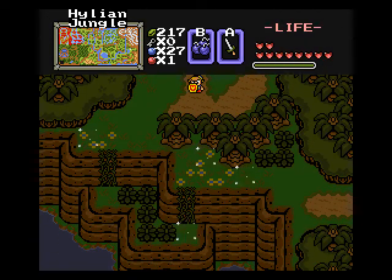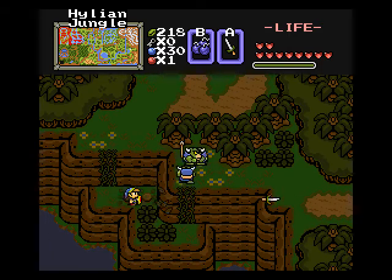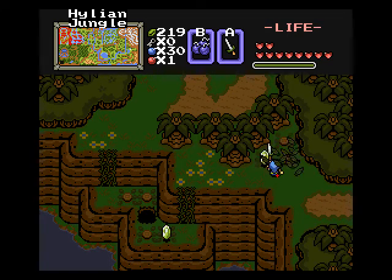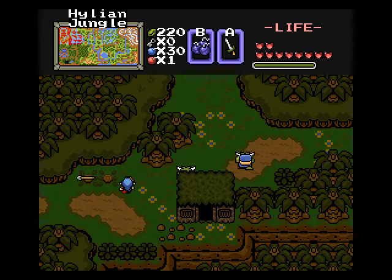Alright, that does it for Level 6, folks — not level two, Level 6! What is with me and numbers today? I think I need to eat — I'm just not thinking very well right now. I haven't eaten much at all today. Might order a Papa John's Pizza, kind of feeling up for one.